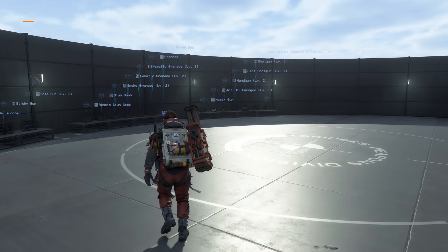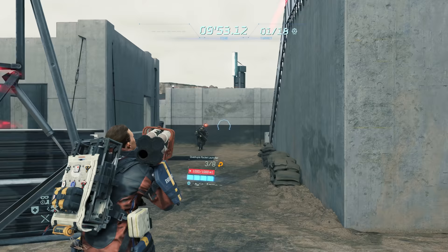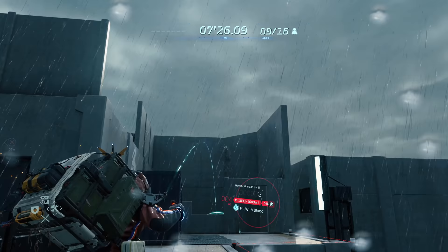A firing range has been added to the terminals, allowing you to check out all the weapons in the game and even test your skill with them. You can equip whichever weapon you'd like and shoot at provided targets, or jump into one of the many drills available and see how long it takes to get through various premade scenarios. There are also ranked drills, which allow you to compete with other players for the best results.